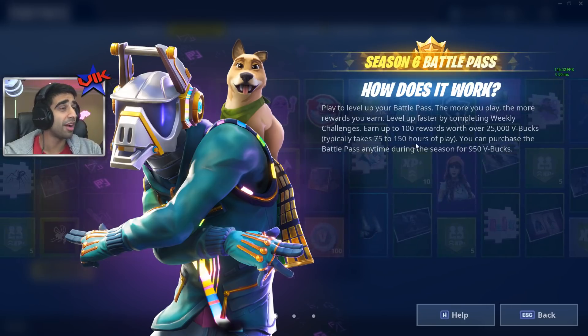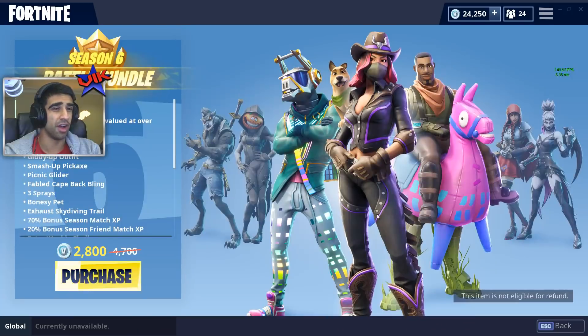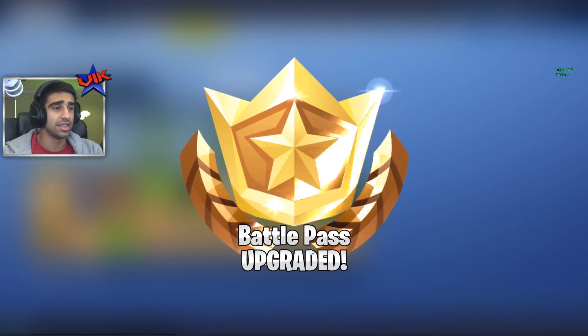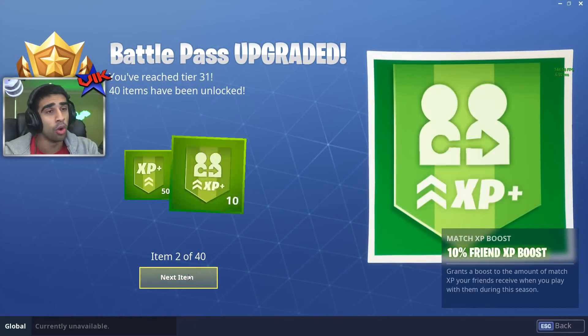It takes between 75 and 150 hours of play, unless you're a YouTuber — in which case you purchase the battle pass with 25 tiers, just like so. And you get things going. The pass has been upgraded and the items start flying in.